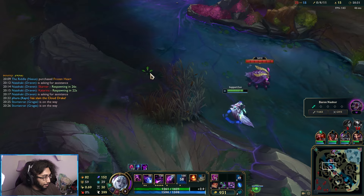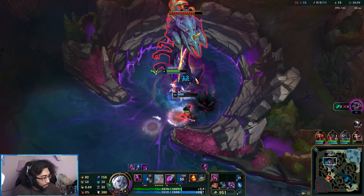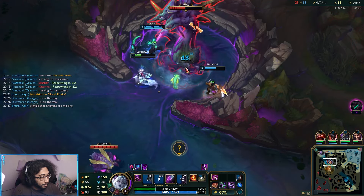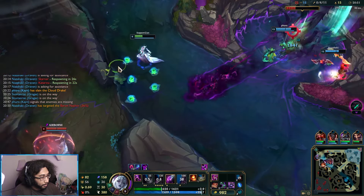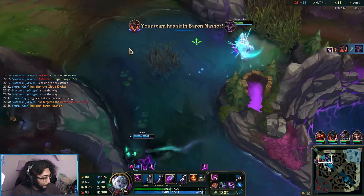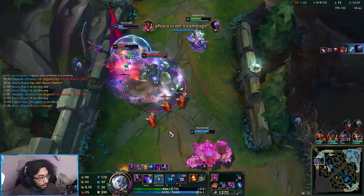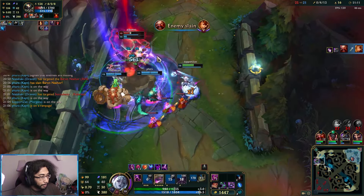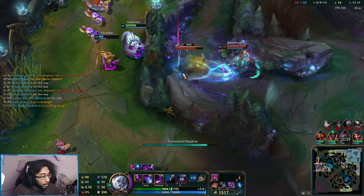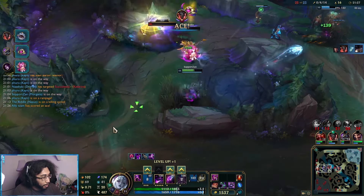First, the Baron. Draven's really trying to rush this. We got it! I'm on my way. Black Shield. He got knocked away from my bind. Very nice — 14 Dark Harvest stacks. I'm not going to throw the bind until she stops dashing. Never mind, I was not needed there.